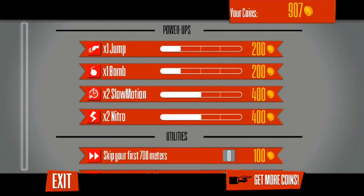Power-ups are randomly given to you when you run over a question mark on the road. There's four to choose from: jump, bomb, slow motion and nitro. Each one has a very specific function, some more useful than others. Jump lets you clear certain obstacles in your path. Bomb pushes all other cars, trucks and police cars out of your way. Slow motion slows down the action so you can more easily navigate the obstacles, and nitro speeds you up drastically.